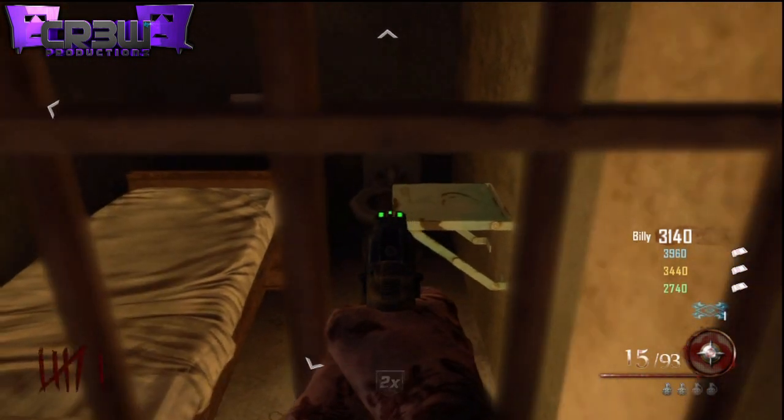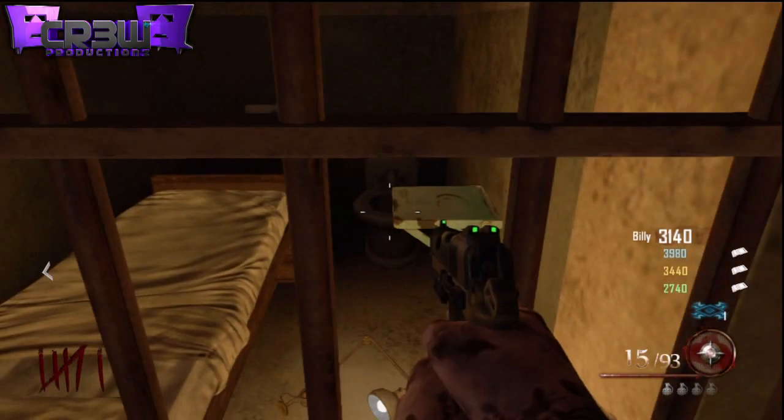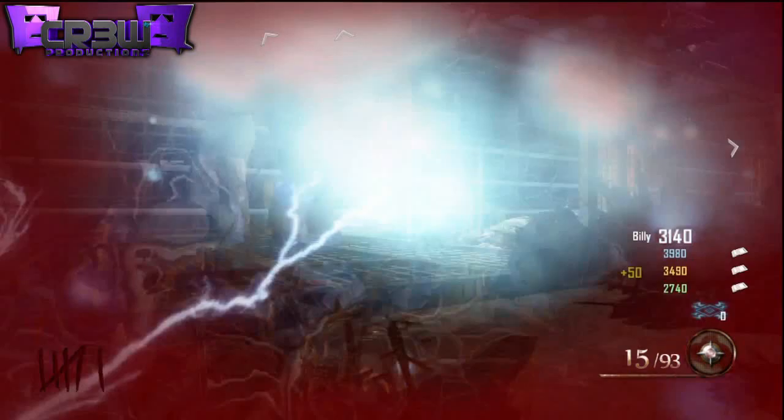All your teammates can stand on the other side of the cell, and none of the zombies will come after them either. So it's a really easy glitch to do, and it's probably one of the best team glitches out there so far. Now let me tell you guys how to do it right here.